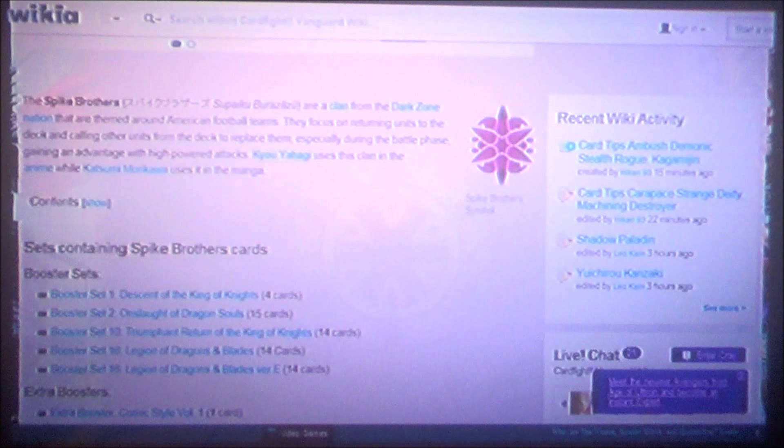His initial Season 1 setup was to have Grade 3s that, whenever they attack and manage to do something, could get out other units to continuously send in waves until you either run out of hand or your opponent guards — a very valid strategy for Season 1 Spikes. Season 2, Spikes got a little more support, especially with the adding of Dudley Emperor, which made Spike Brothers a very valid and very deadly deck to play against.